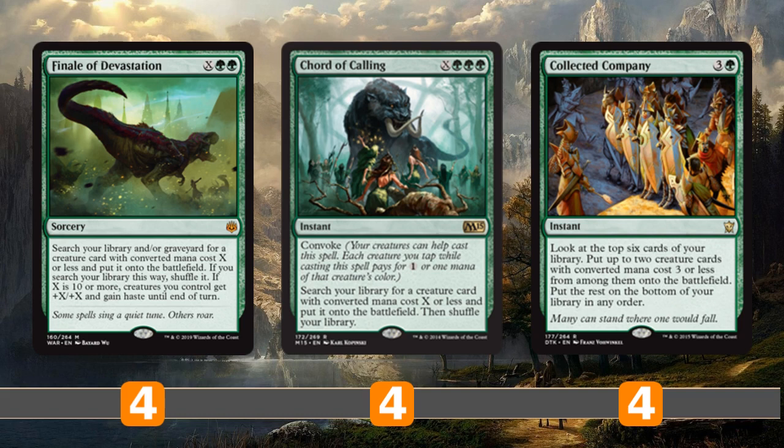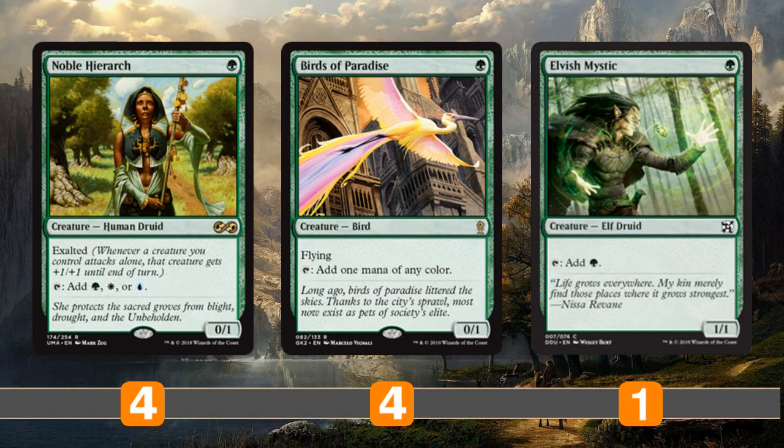Chord of Calling is similar but has Convoke, so we can tap our creatures to help generate X into it. Collected Company digs for the top 6 to find pieces of our combo, or protection like Eternal Witness and Spellskite. With all these ways to find the combo, maybe this is what the deck needed. We have two playsets of ramp in Birds of Paradise and Noble Hierarch, plus one copy of Elvish Mystic for acceleration. Having that turn 1 mana dork is huge for this deck - it lets you get to Collected Company a turn earlier.